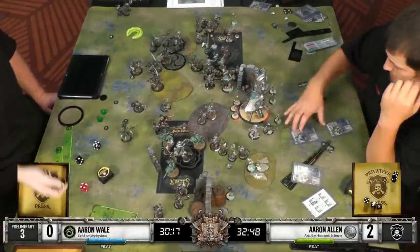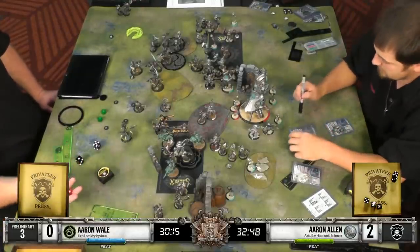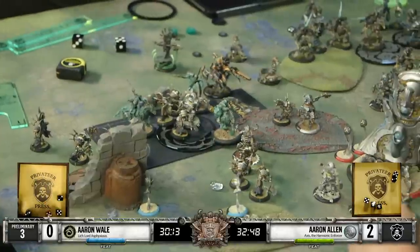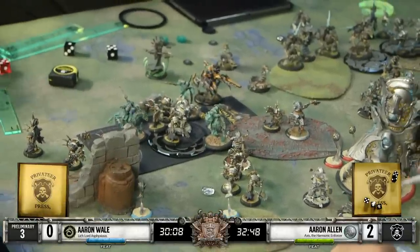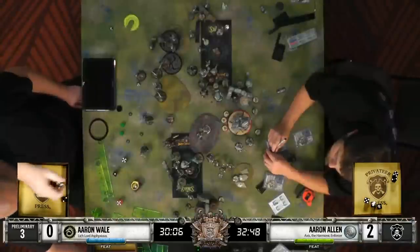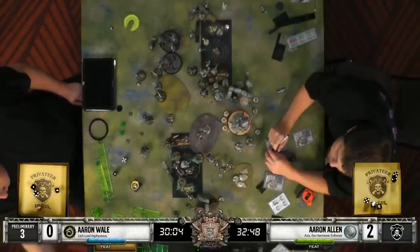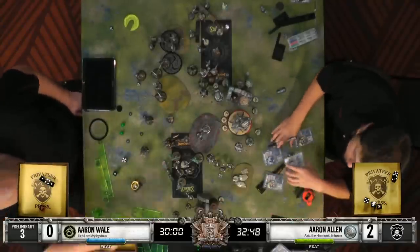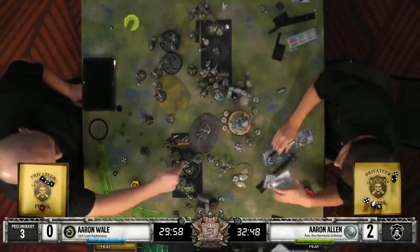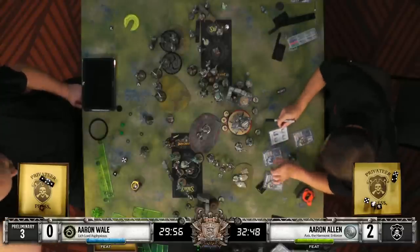We are looking pretty dead even on time here. Aaron has gone first, so the fact that he is a little behind is fine - like he's a whole turn ahead. But it's looking like this game is going to go long. I'm going to guess there's not going to be many assassinations coming out here, unless Axis decides he wants to brave the Asphyxious feat. I'm going to guess this game is going to come down to attrition and scenario.